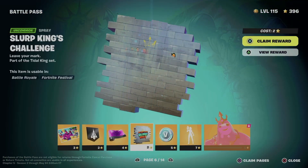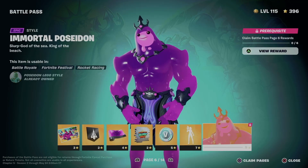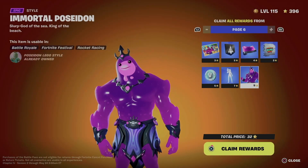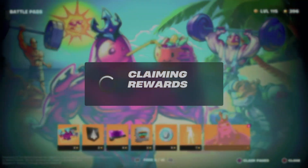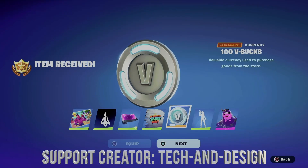Let's go back into our battle pass and go into page number six. We've claimed every single other page so we can move on. To unlock this, just go to clean pages once again and then press and hold X to clean everything from here.